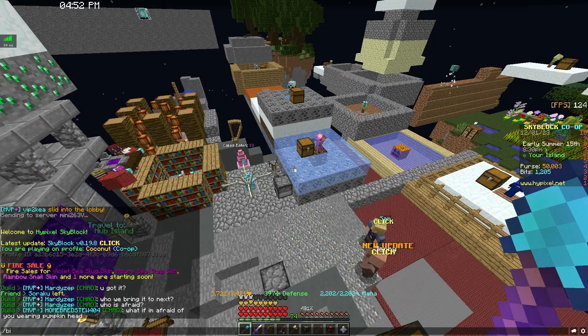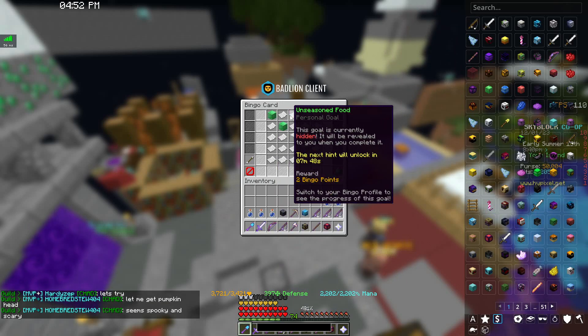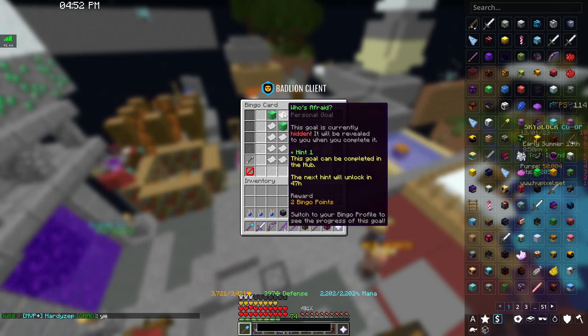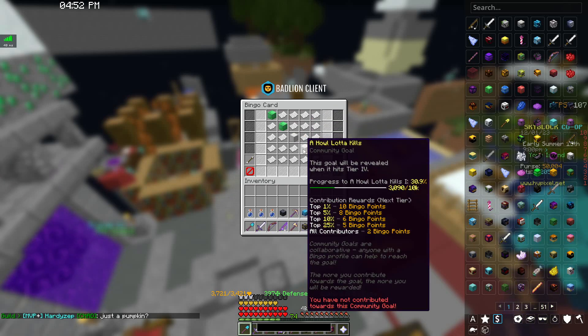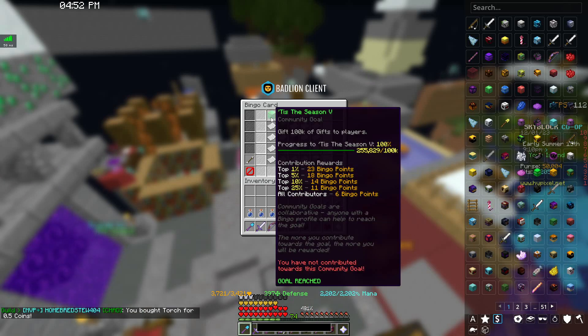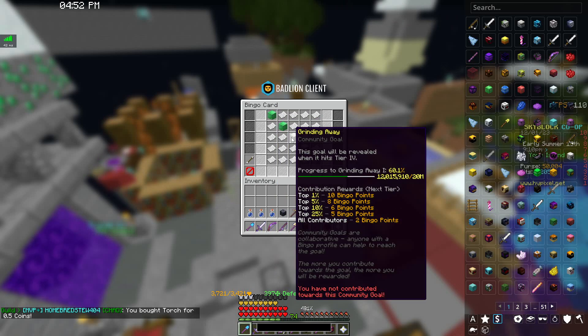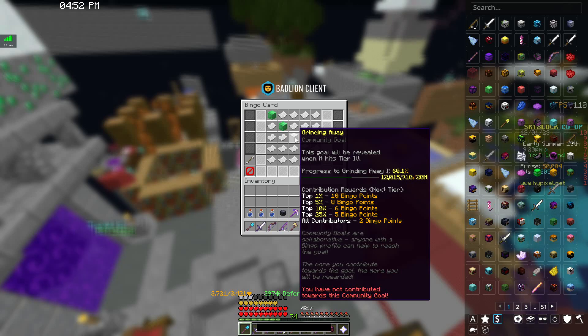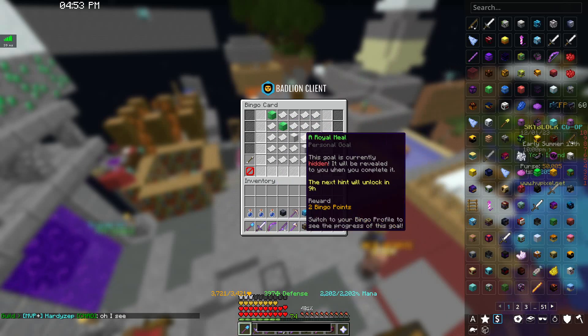Now we've got to talk about the fun stuff. In slash bingo this month, we have the new secret bingo card. If you hover over the goals, you can see that the goals are currently hidden. There are special hints you can get for the goals, but the community goals have been revealed. "Tis the Season" is gifting gifts to other players, "The Beginning" is breaking logs with your fist, "Grinding Away" is breaking cobblestone, "A Howlotta Kills" is killing tier one spends, and "Sunken Treasures" is fishing up coins from fishing.